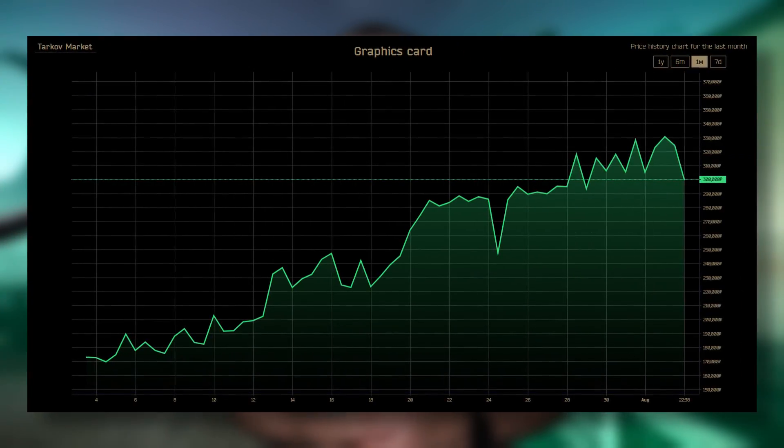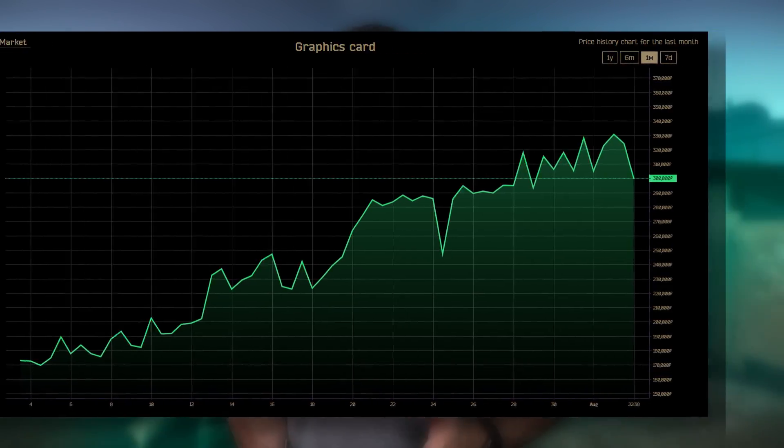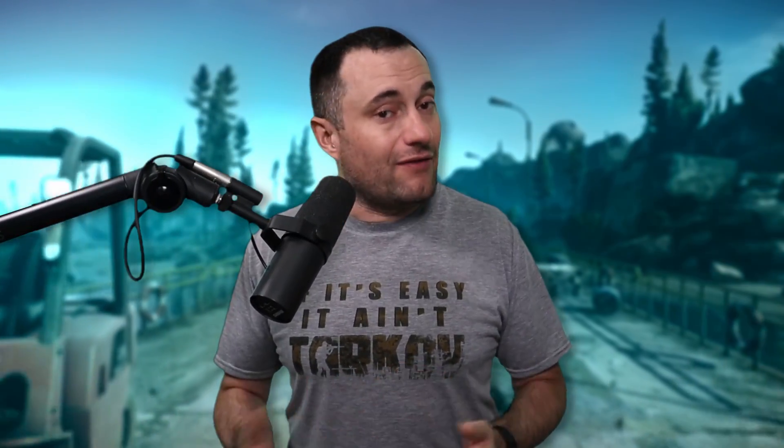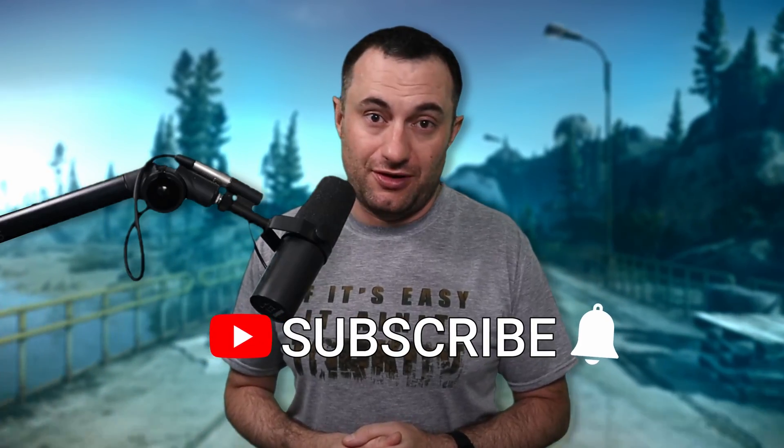I used 350k for the cost of graphics cards. As of this video, graphics cards are about 270 to 300k, but I went with 350 to be conservative. I think graphics cards might bump up a little bit once this video is released and people start buying them up because they want to get their farms built. To round this all out, I also used 115k per Bitcoin on top of the 350 for cards. Bitcoin has been below that but mostly been above it. It's just an assumption because the price could change at the flip of a switch due to the economy or because BSG decides to change it.